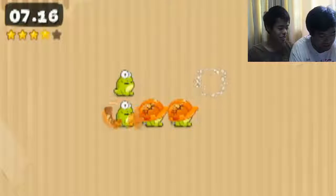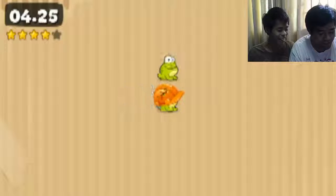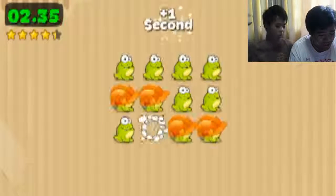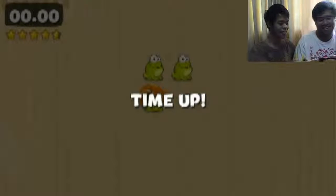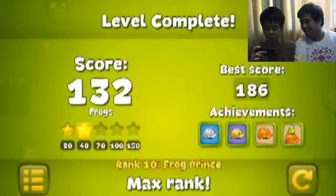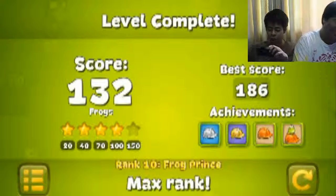Marbs takes his first turn. The frogs get more and more as you reach higher levels. His score is — oh my god — 132, and he got four stars on that one! 132!